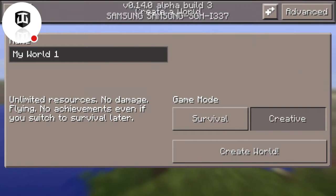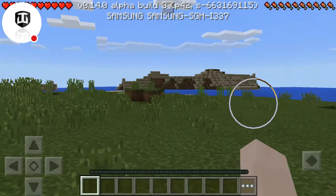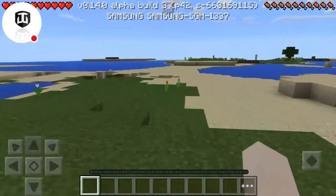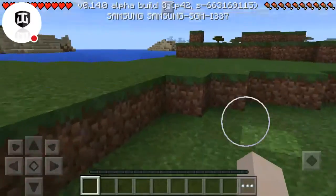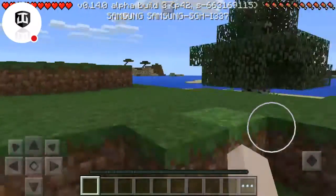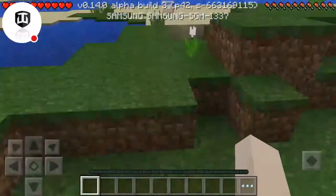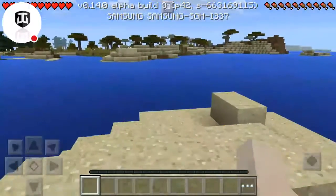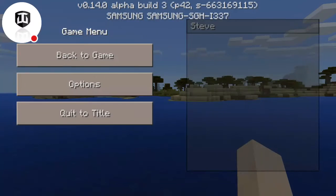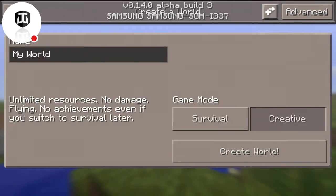Let's see what this world has to offer. Right off the bat we got some plains biome mixed with a desert biome mixed with an islands biome — I don't know what's going on right here. This is the first time seeing it, actually it's not the first time seeing it, but there looks like some nice terrain over there. Let's go back and select World Two.